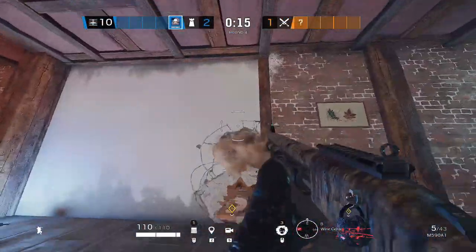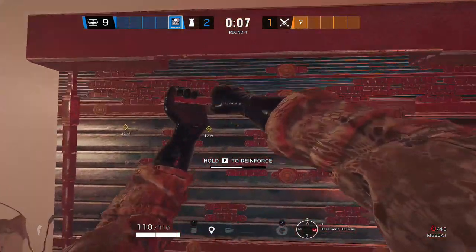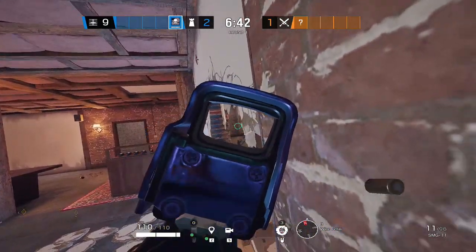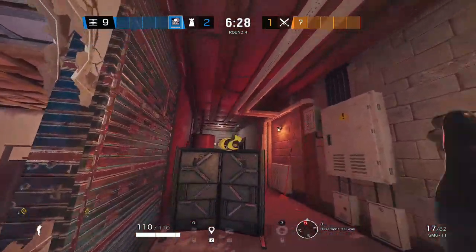With this strategy, we want to open up this wall, make a rotation, reinforce the wall next to it, and place a shield on the exact same spot. With this strategy, we want to defend the trench door — we don't want the attackers to push. We can play behind the shield and smoke it if necessary to waste some time.